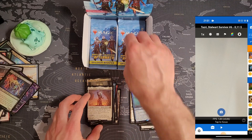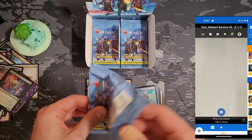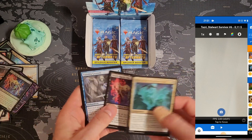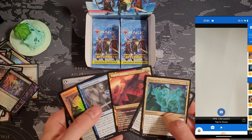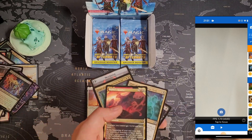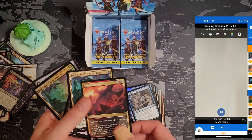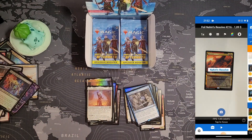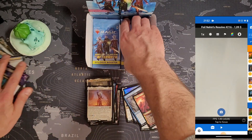Maybe the cards are already dropping in value — I have to open them quickly, all at once in the first few days. Training Grounds is a great pull, and Nahiri's Resolve should also be solid. Training Grounds: seven bucks, that's great. Nahiri's Resolve: one dollar. The rest is uncommons.